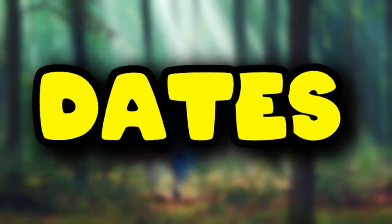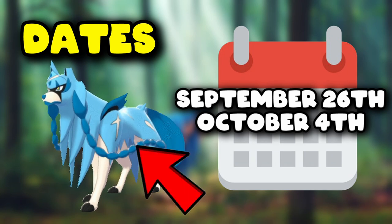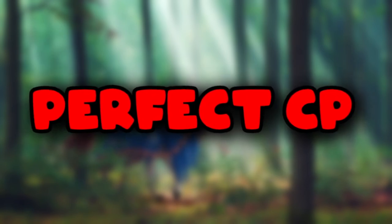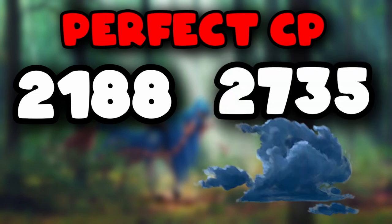Zacian will be in 5-star raid bosses from September 26th to October 4th. You only have 9 days to catch this new shiny, so don't miss out. You can find the perfect IV Zacian with the following CP: 2188 at level 20 with no weather boost, and 2735 at level 25 with a Cloudy weather boost.